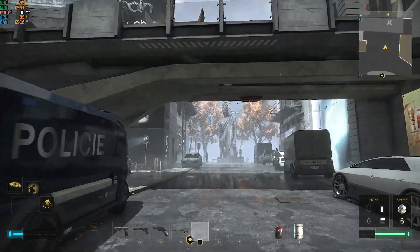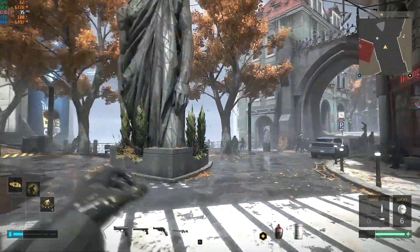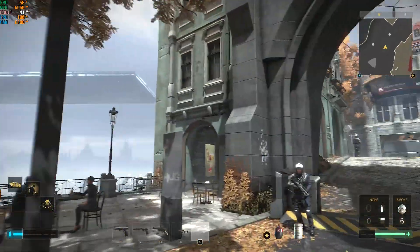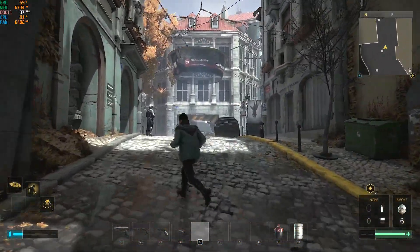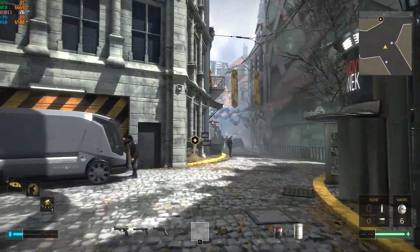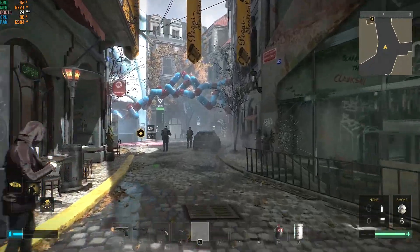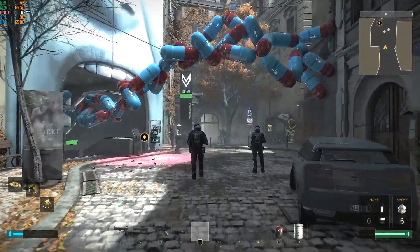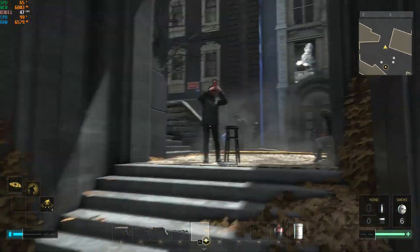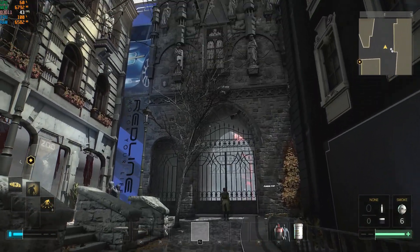Deus Ex: Mankind Divided — back in Prague with our overclocked CPU. Now we're getting frame rates in the mid-30s, sometimes reaching about 40 frames per second. Moving into a more demanding area, the frame rate drops under 30 into the 20s — not as bad as on stock settings. CPU is still pegged at about 99% and GPU usage is now up to about 60%.